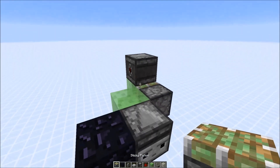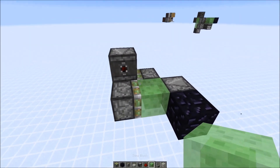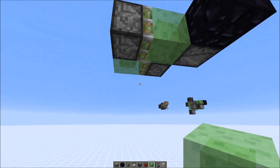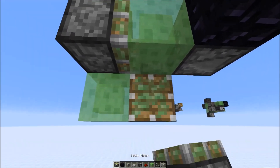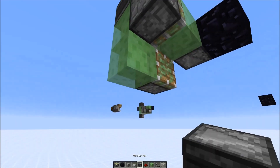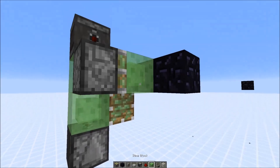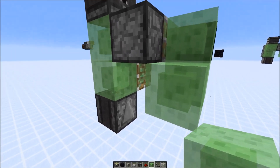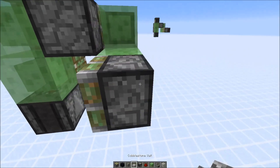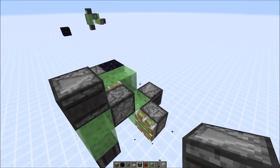Then we place the observer here and then we need the sticky piston there. This is basically a two-way flying machine. Now we just add the second two-way flying machine by placing a block here, then a sticky piston — and it's important that this observer is at the bottom. Then we add three more slime blocks like this, a sticky piston here, and just an observer powering the sticky piston. And that's already your flying machine.